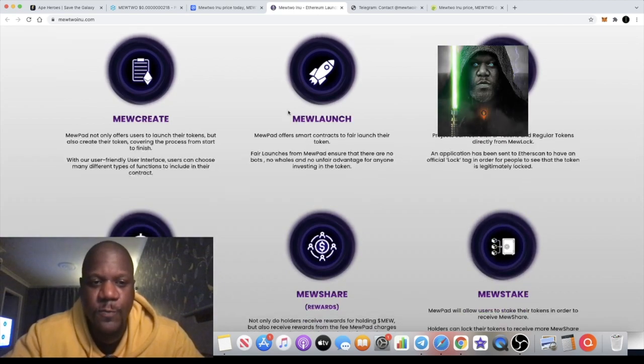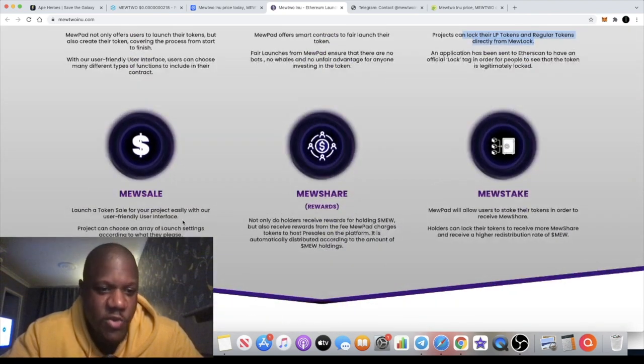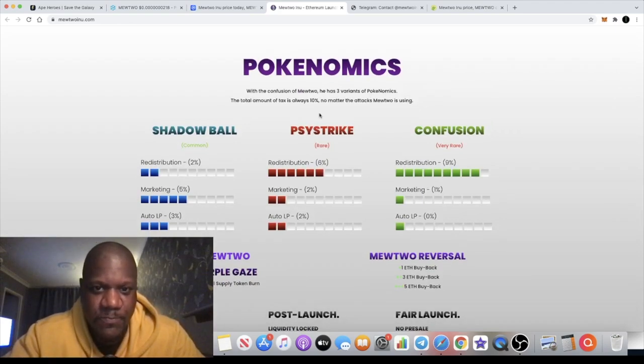They've got quite a few products. MuCreate is the MuPad where users can not only launch tokens but also create a token from start to finish. MuLaunch lets you deploy smart contracts on their platform. MuLock is for locking your liquidity. MuSale allows you to launch a token sale or pre-sale. MuShare means holders receive rewards from holding the MU token, plus a portion of the charges MuPad charges developers to host pre-sales. And MuStake lets you stake and lock up your tokens to receive more MU tokens.